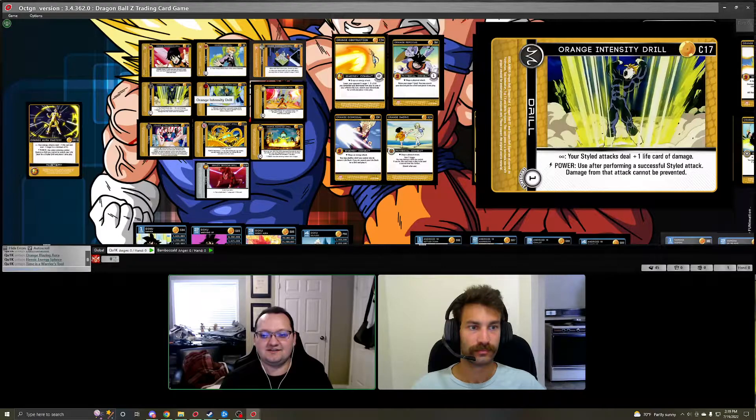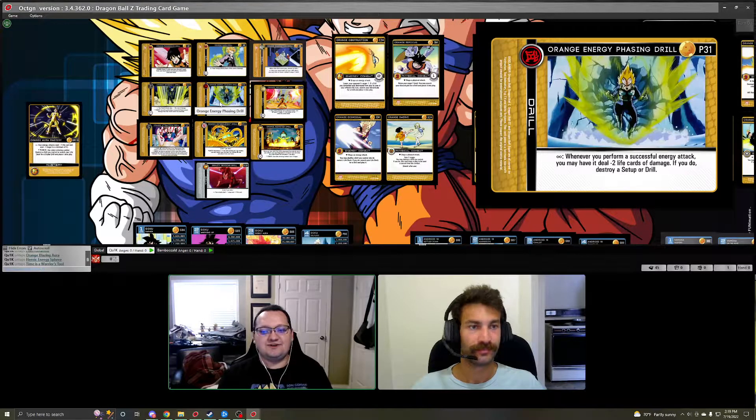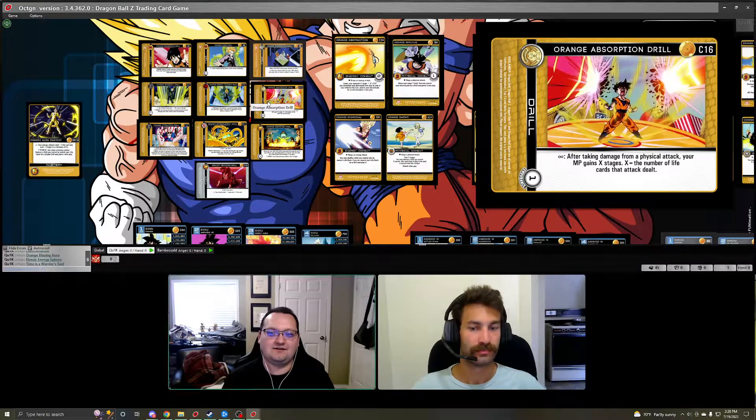Orange Intensity Drill: if you perform a successful styled attack, you can trigger this drill to make the damage unpreventable and it has a plus one damage mod, so the mods stack up pretty quickly with Aura Mastery. Energy Phasing Drill lets your attack deal minus two less when successful to destroy a setup or drill — just remember that 'when successful' triggers must happen before your opponent takes the damage.